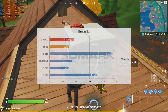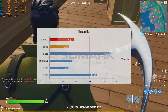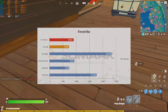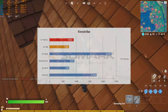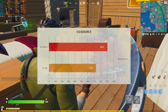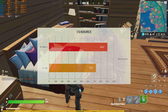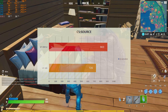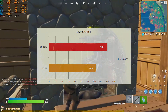Moving on to 3DMark Firestrike, the GT430 alone scored 726 points and in SLI mode we got 903 points. For the final bench test we used Counter-Strike: Source's Video Stress Test, which gave us about a 25% thereabouts improvement. Not bad.